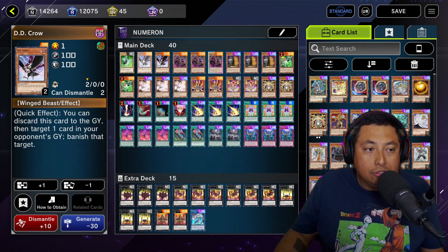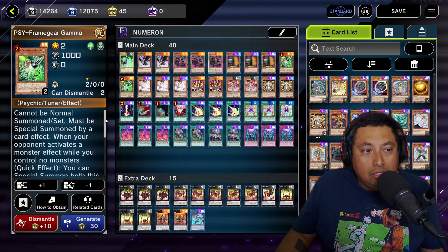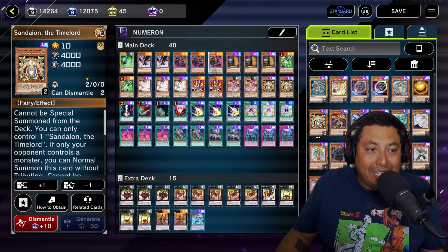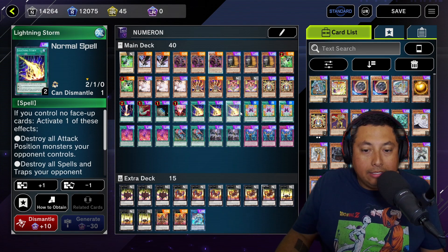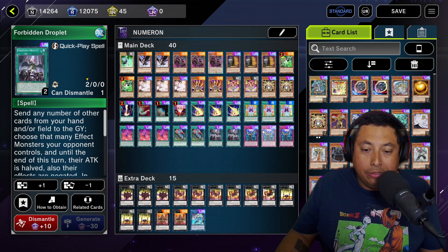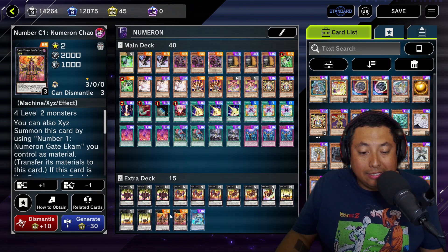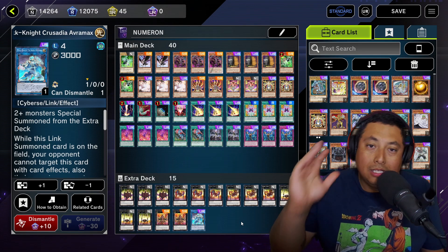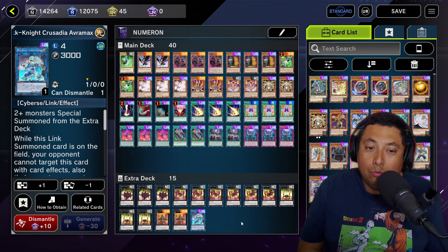Let's hop into the deck list. We have: 1x Psy-Frame Driver, 2x DD Crow, 3x Numeron Wall, 3x Maxx C, 2x Psy-Frame Gear Gamma, 3x Ash Blossom, 2x Lava Golem, 2x Michion and 2x Sandaion the Timelords, 1x Raigeki, 1x Harpie's Feather Duster, 1x Terraforming, 1x One for One, 3x Lightning Storm, 3x Numeron Calling, 3x Numeron Network, 2x Limiter Removal, 2x Forbidden Droplet, and 3x Infinite Impermanence. Extra deck has the normal Numerons plus 2x Number C1. The main play is going for Mech Knight for front row protection.